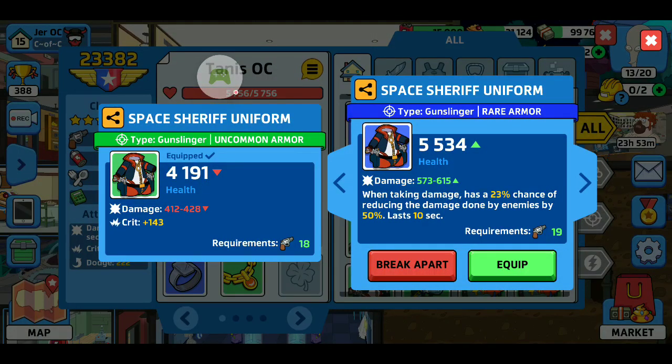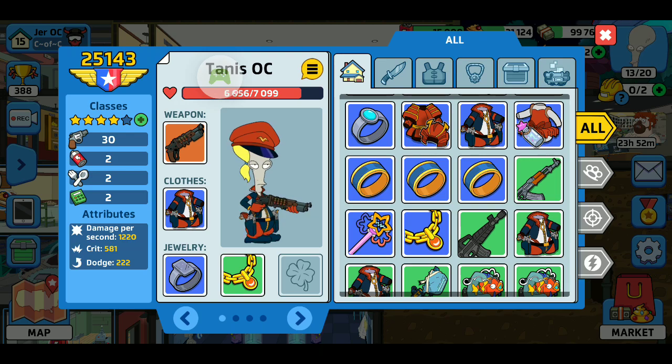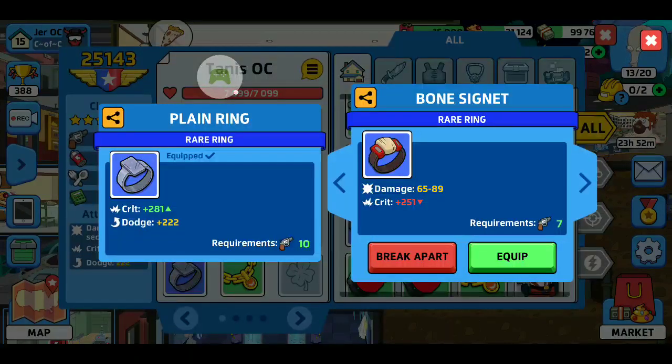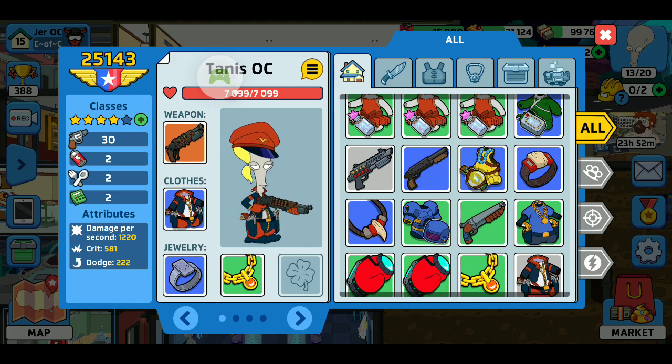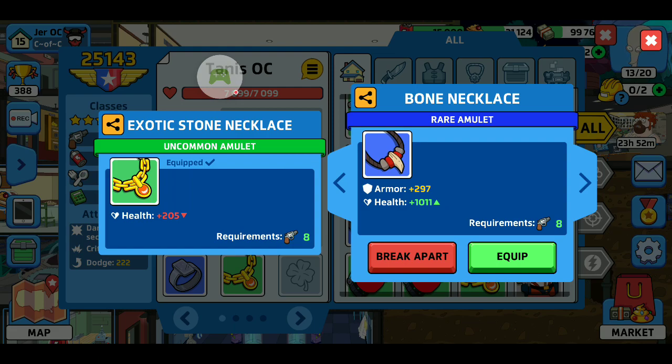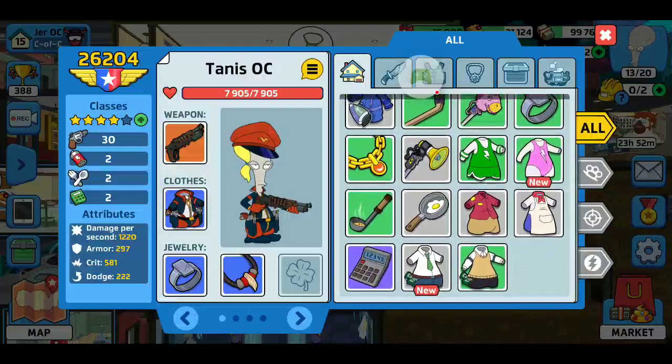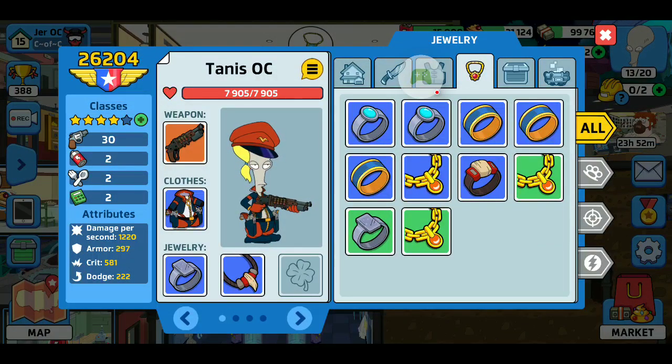I should have done this a while ago. You don't want to give him the warrior armor because he's a gunslinger — you always want to watch for that. This one was damage and when taking damage by 10 seconds — best of the best. He's at 25,143 — nice. Now with the critical hit ring I can give that to someone else. His ring I can definitely change. He's down to 17 and I'm equipping the new armor — up to 26,204. What a difference.